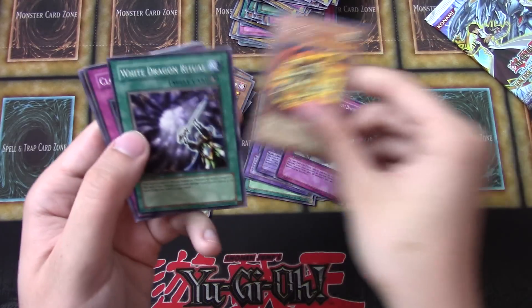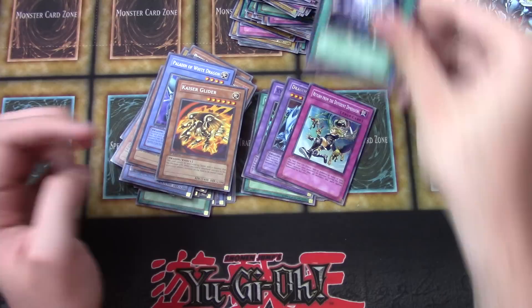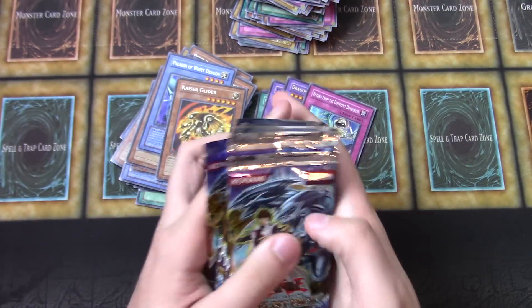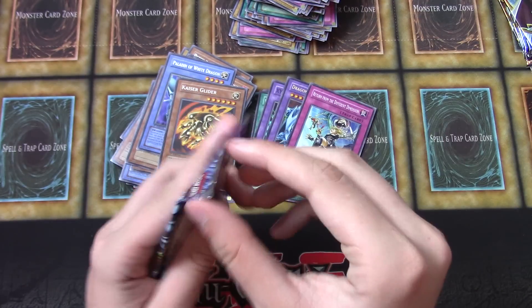Kaiser Glider. We got one — counting down: ten packs left. Let's see what we can get.